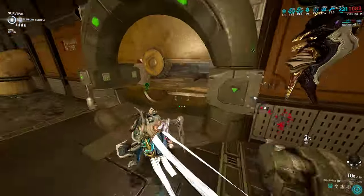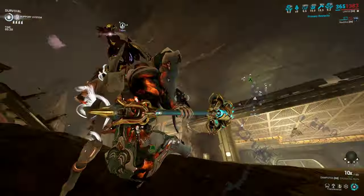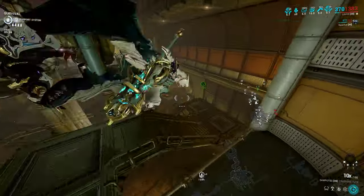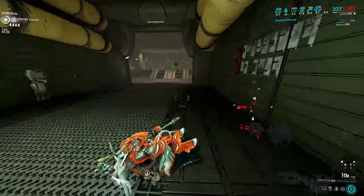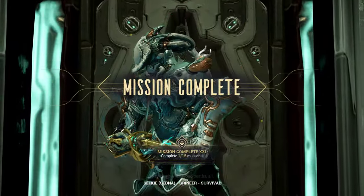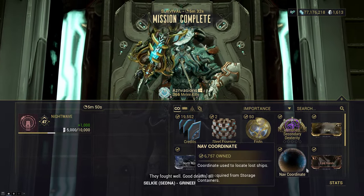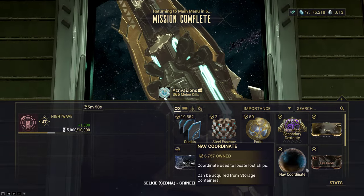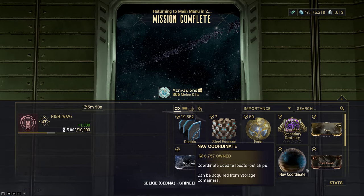There was a lot of discussion in this video and less showcasing of builds, but I want to point out that the core questions were: is Sampotes the better hammer, and why can Jat Kittag excel in certain situations but fail in others? Why does it not always feel good? Why do I consider Titron and Magistrar the best hammers, where do they differ, where are they similar, and why is Sampotes both better and worse than Titron and Magistrar at the same time?